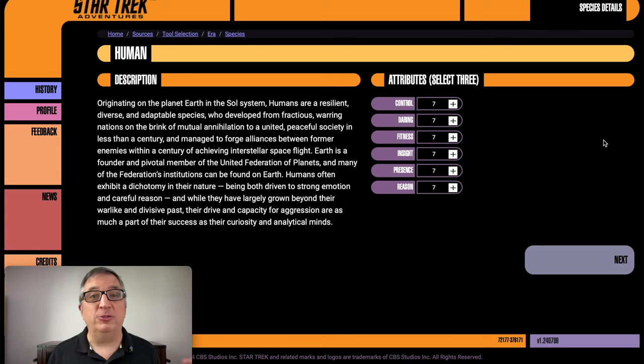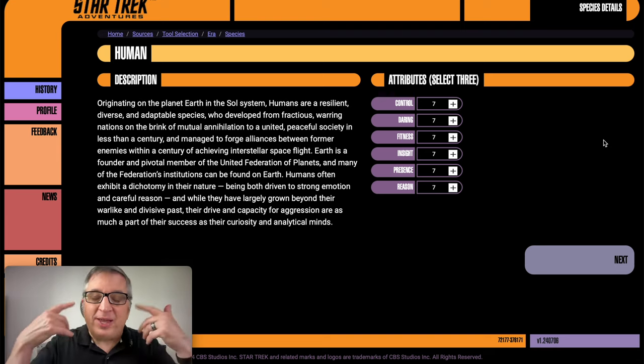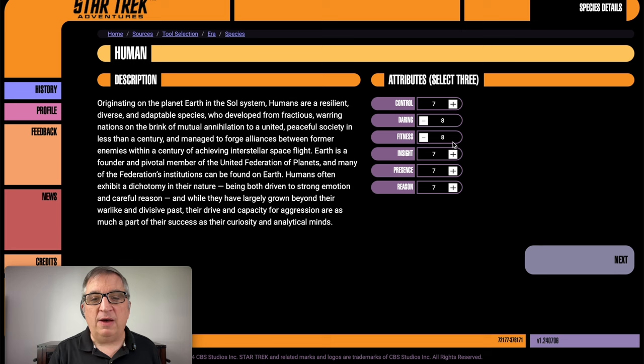In most races it says which three attributes are boosted, but for humans you can choose any three. Because I said this character didn't have a lot of self-control early on — that came later — I'm not going to boost his control. I am going to boost his daring, his fitness, and his presence. He has his personality, he thinks he's all that, he doesn't want to really put in a lot of effort.